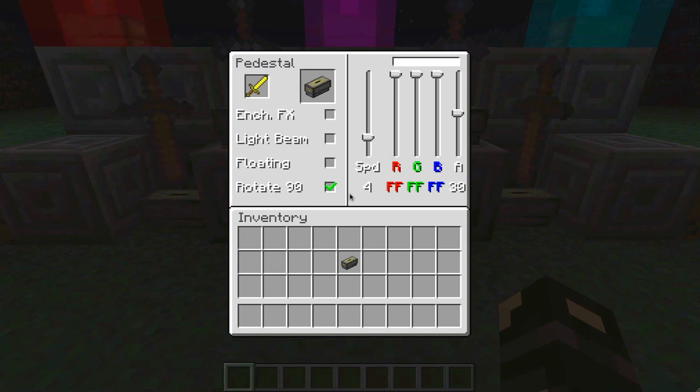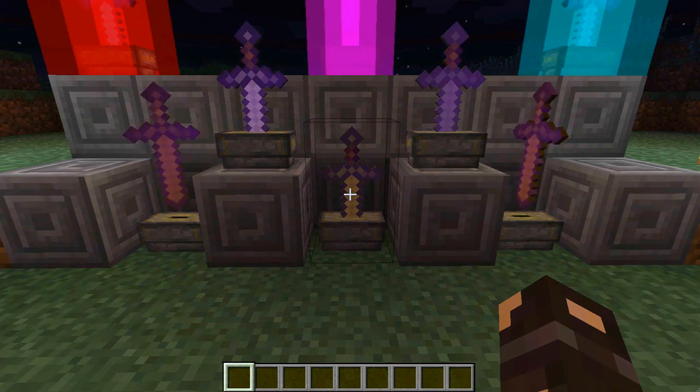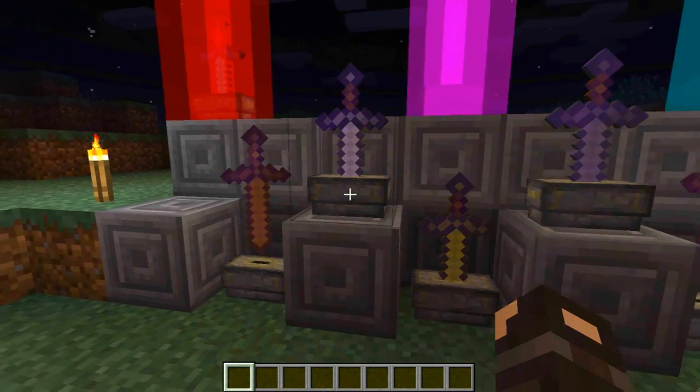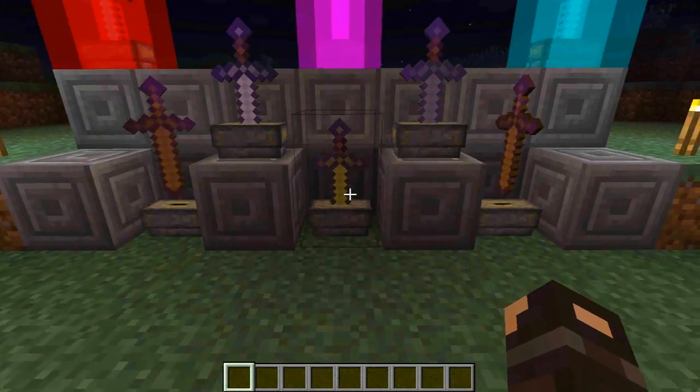We're going to talk through this very quickly. The first one here is the FX. Now, with this box ticked, it makes your sword glow a little bit, much like if it was enchanted. As you can see, all of these five swords now have the box ticked to have the little bit of a glow on it.